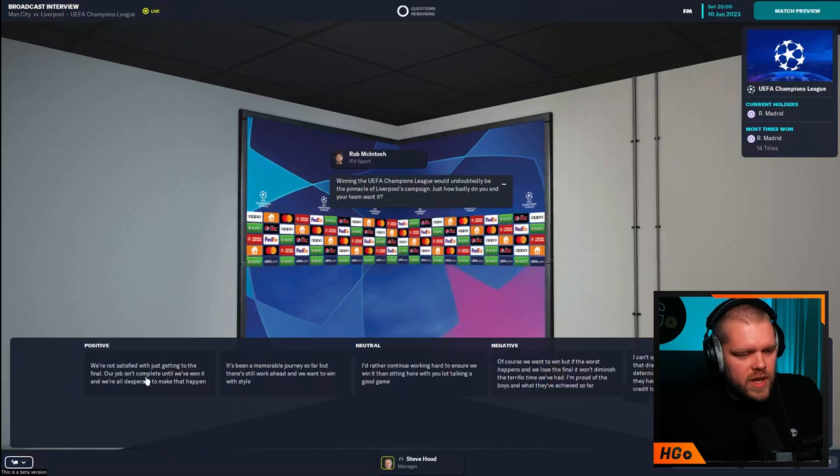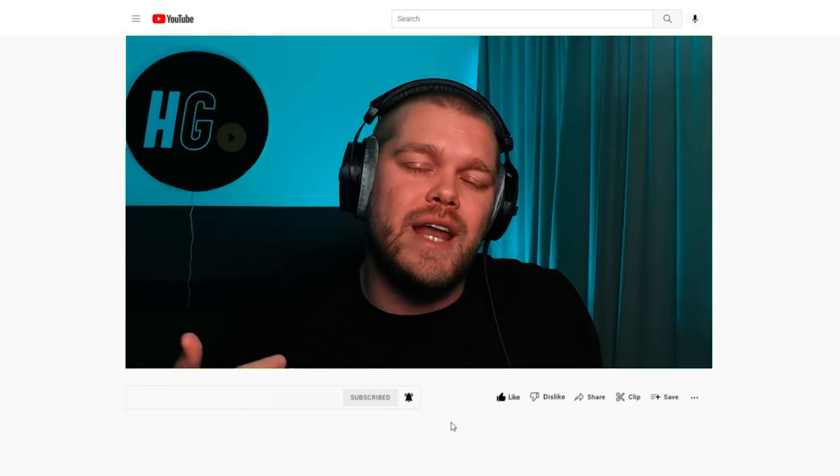We are positive here — you can see the UEFA branding, obviously some of the UEFA sponsors as well. You can see the current holders are Real Madrid and the team that has won it the most times in the top right-hand corner. The UEFA branding in the pre-match press conference is really, really good. Before we get into things any further, guys, please drop a like on today's video if you are into FM23, and consider subscribing to the channel because it really does help. Also comment and let me know what you think of this feature — is it a headline feature? Are you happy that this is in Football Manager for FM23?